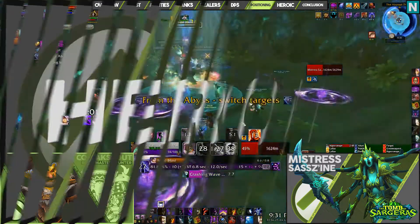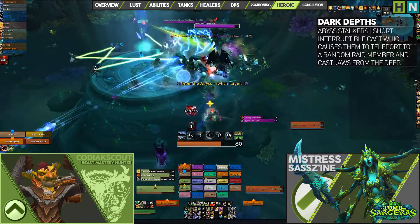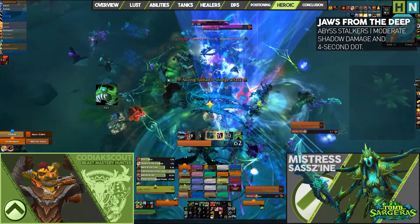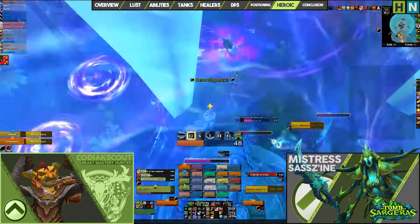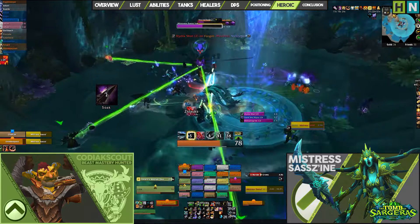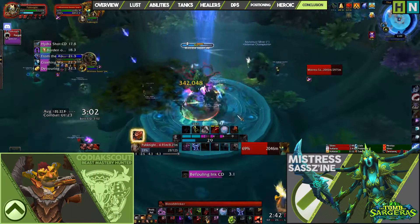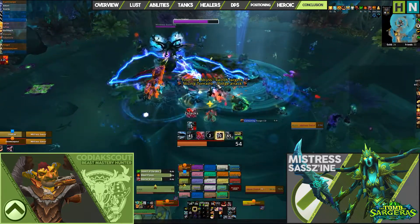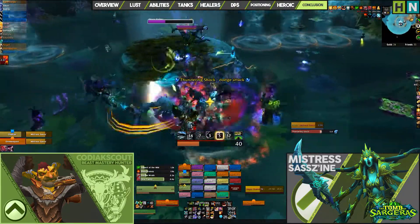On Heroic, the Abyss Stalker adds have an interruptible teleport ability called Dark Depths. They will teleport to a random raid member and hit them with a burst of shadow damage, as well as apply a dot. Tanks will have to do their best to keep these adds under control and properly position them for Slicing Tornadoes. Raiders can stun these adds as they approach zero health to keep them in place. Additionally on Heroic, Mistress Sazene's Hydra Shot will target more than one raider, so players must adjust and the raid will have to manage soaking the shots of each targeted player. This is the first real challenge of Tomb of Sargeras, testing movement, communication, and execution of overlapping mechanics. If you understand the mechanics and prioritize your actions, you will defeat Mistress Sazene.